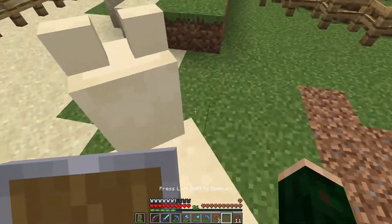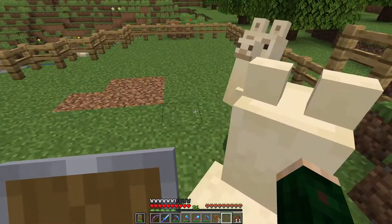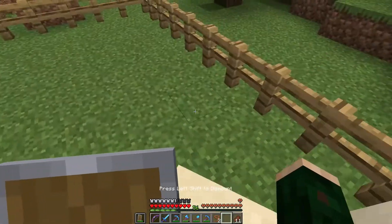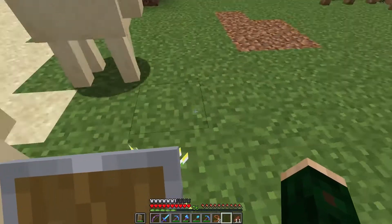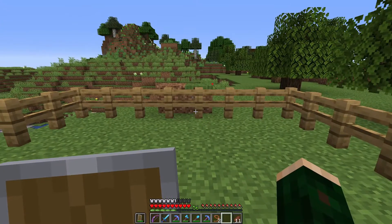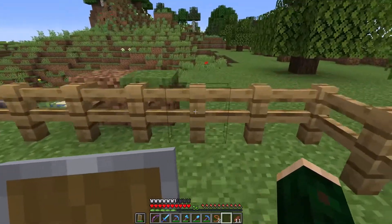Now I gotta get the other one. This is one that's already tamed. I'm going to have to separate these two. There we go — that's both of them. I need to go get some gates, and I need to go get some hay bales, and I need to go get some chests. I'll be back.